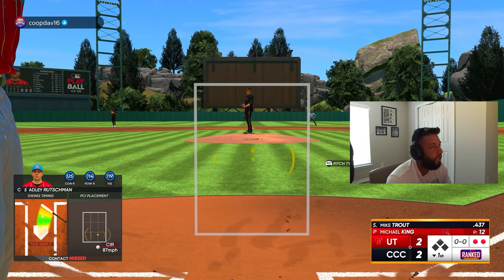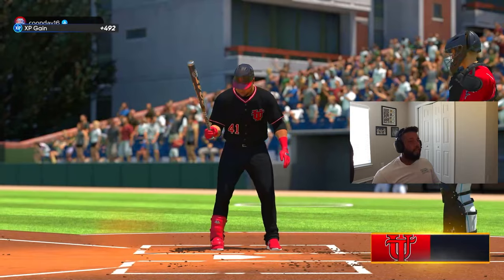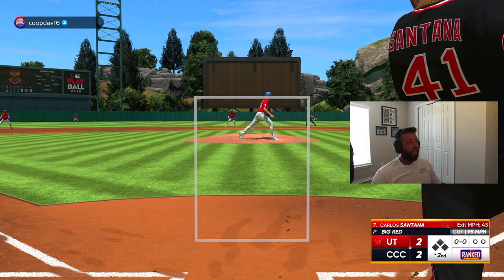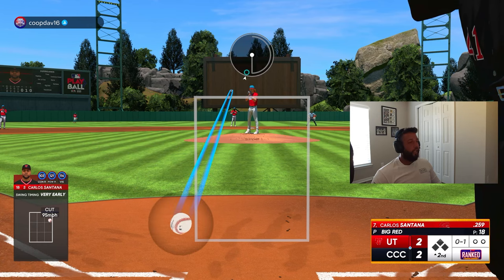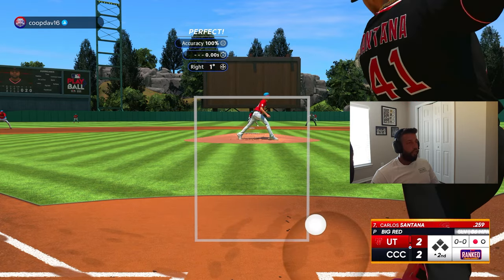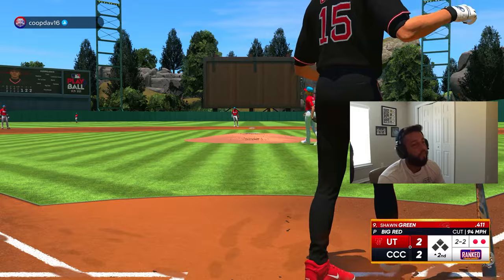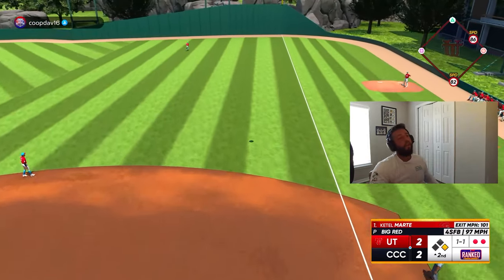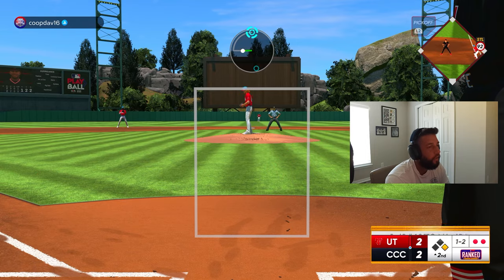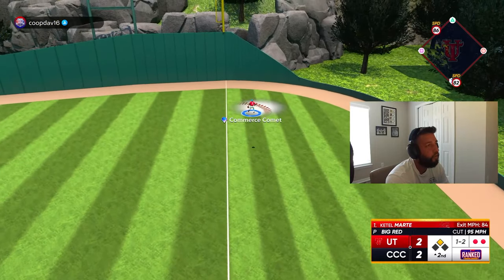Why did I just swing at ball four like an idiot? That is a very unfortunate out — a fantastic swing, perfect-perfect, and it goes to the only spot on the right side of the infield that could have been an out. Very unfortunate. And then I hit him. I couldn't have served it up any better — please go foul — it went foul! That's tough for him. We get out of the inning, no damage done, but it could have easily been a 4-2 game.